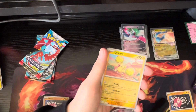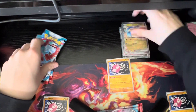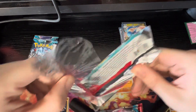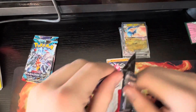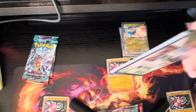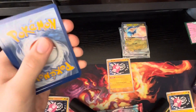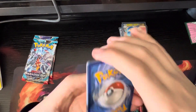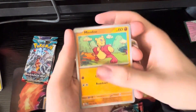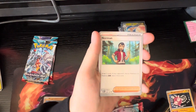Come on, Minior — dang it, not Minior. Zacian. I haven't seen many people opening Paradox Rift; I don't know if it's just not a great set, but to me it is. I'm going to keep opening this set until I get that Minior. This is a hunt — nothing will stop me. Except for not having money, but I'll get there when it comes to it.